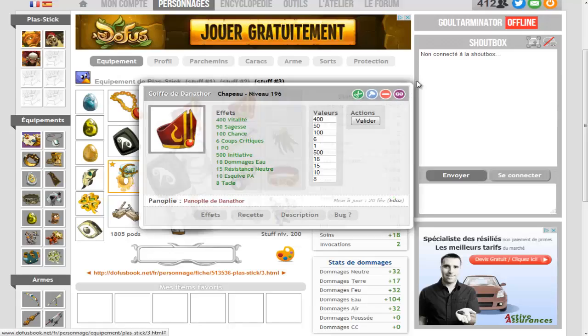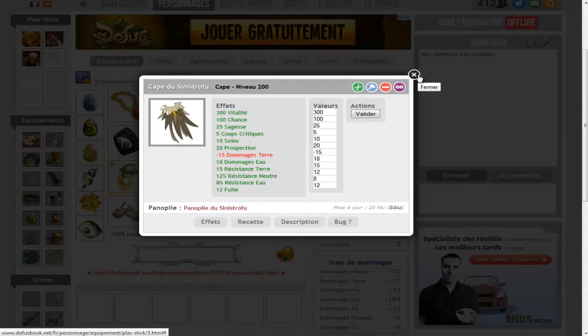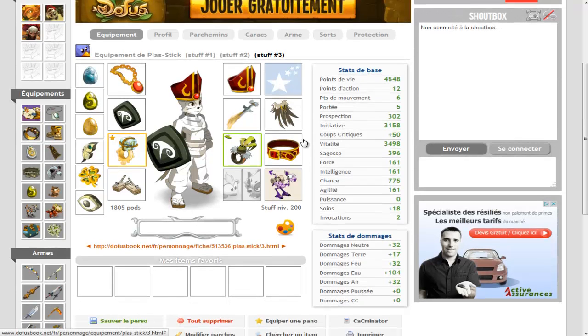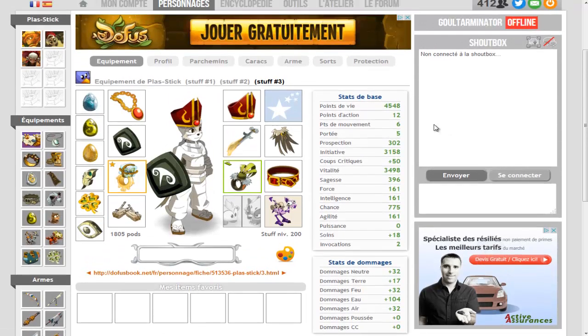Et peut-être sur la coiffe d'Ada. Bref, ce stuff je le trouve franchement bien, et je pense que ça va être le stuff que j'achèterai dans quelques jours — je dirais dans 3 jours au grand maximum, peut-être 4, ça dépend. J'ai fait la commande de mes deux stuff, et ça dépend quand ces stuff arriveront. J'espère que cette vidéo vous aura plu. N'hésitez pas à me dire si c'est le stuff pour un Pandawa en team. Franchement 12-6, il n'y a vraiment rien à dire là-dessus. C'était Justic, et je vous dis à la prochaine. Ciao les gars.